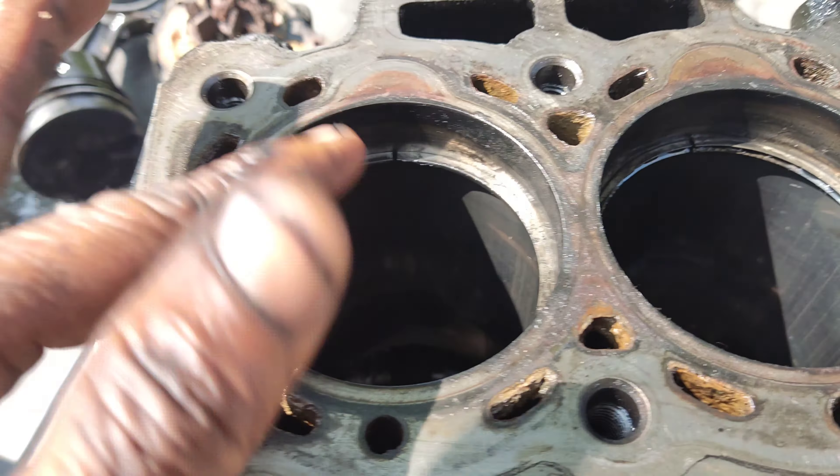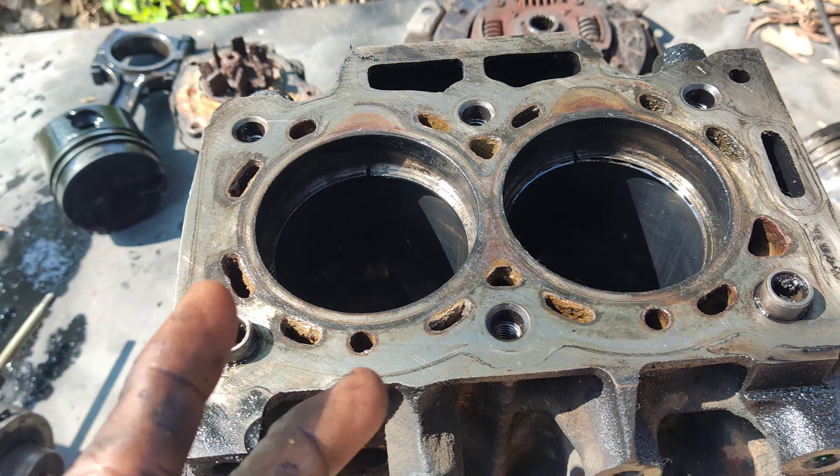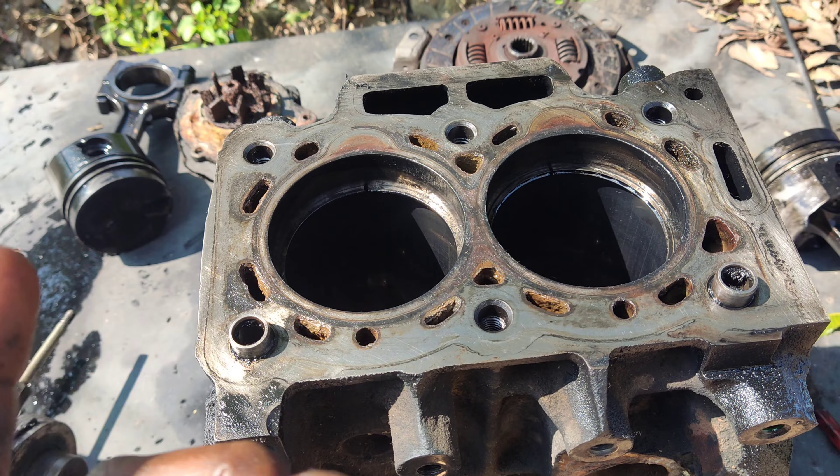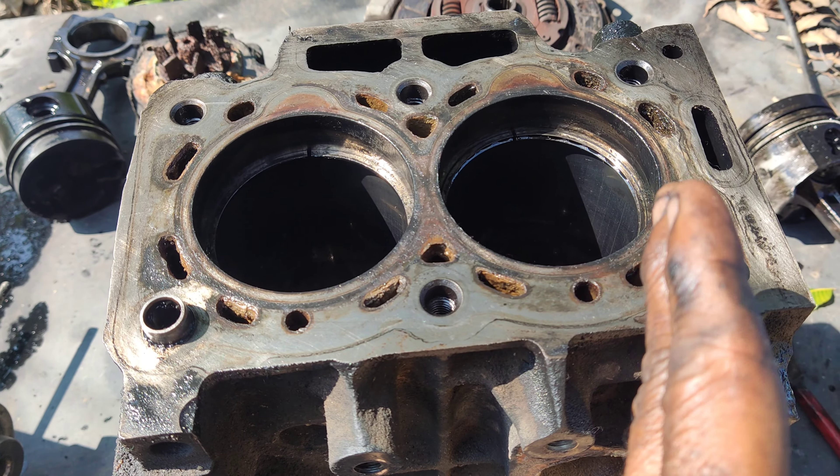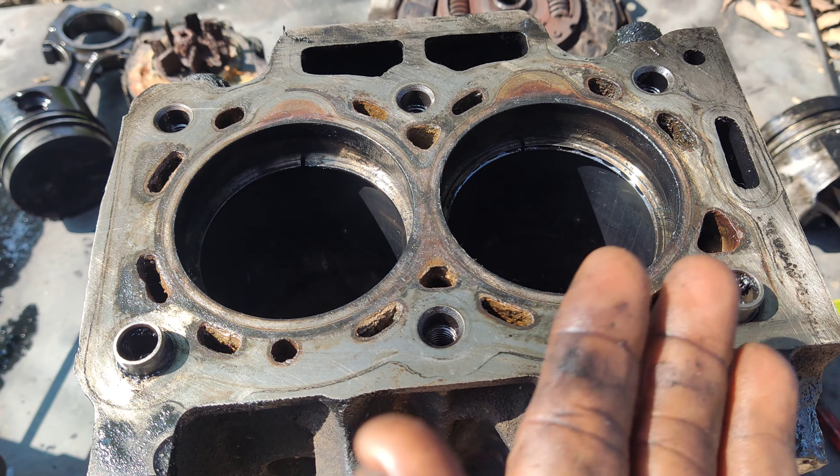The piston has top rings. This is a piston — these two rings are full. The first compressor ring is a gas ring, and the final compressor ring is the oil control ring.